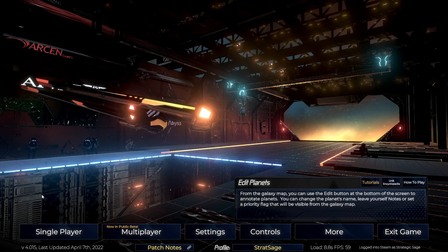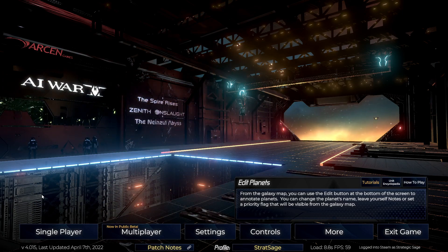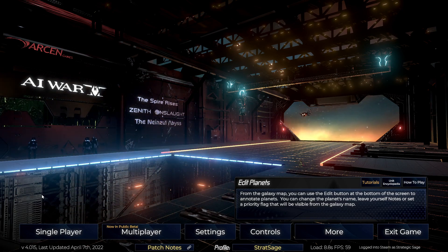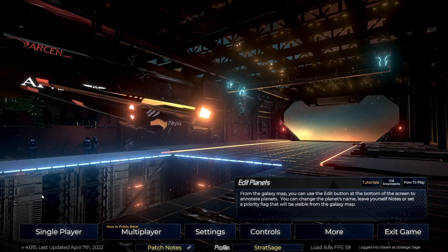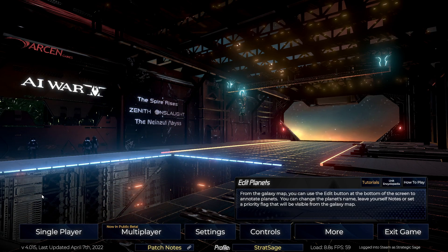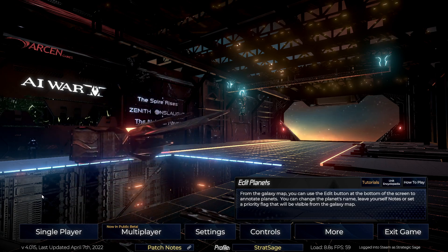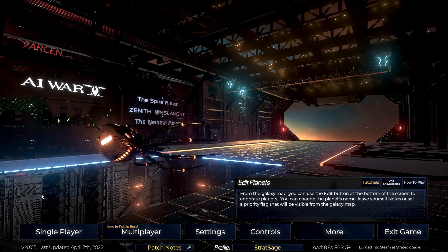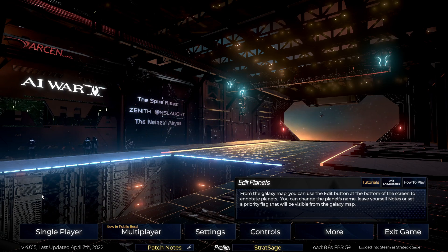Greetings one and all. I'm Strategic Sage, and today the curtain has been lifted on Nine's Little Abyss, the third and final expansion for AI War 2. Full disclosure, this is not a sponsored video. I did receive a free copy of the expansion from Arkham Games, but that was more due to me being a tester and providing feedback. The headline feature in Nine's Little Abyss is the ability to play as a necromancer empire — really a completely different experience, a revolutionary new play style — and we will be getting to that for the balance of this video.